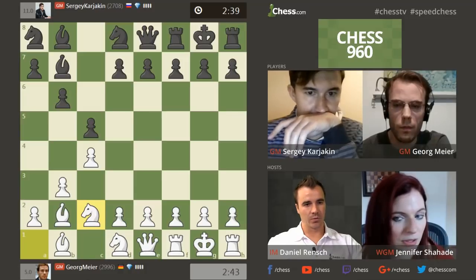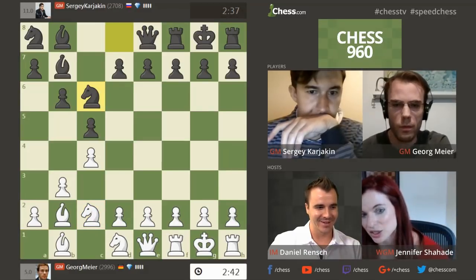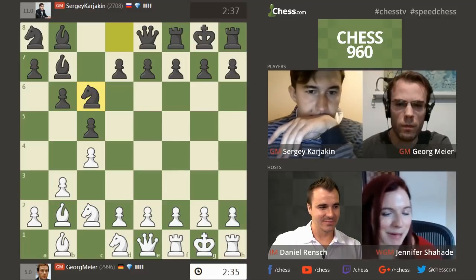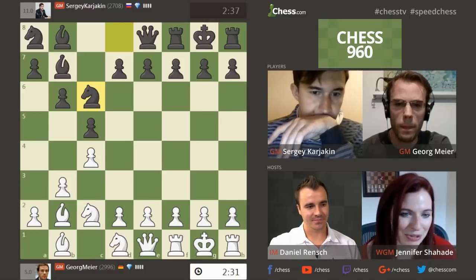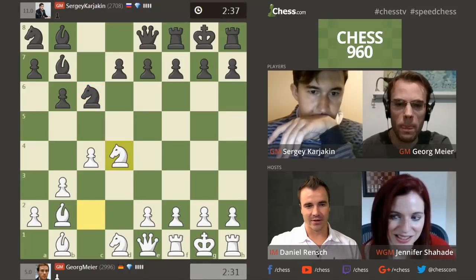Yeah, it's weird when you get the two bishops like that. You feel like you spend so much time in real chess games trying to get your bishops lined up like that. And then in Chess 960, it just happens sometimes. That's right. Like last game, Gorg spent a lot of time playing bishop b7 and bishop c5, and those bishops were beautiful. Yeah, you try to get those two bishops lined up, and here you just have that.